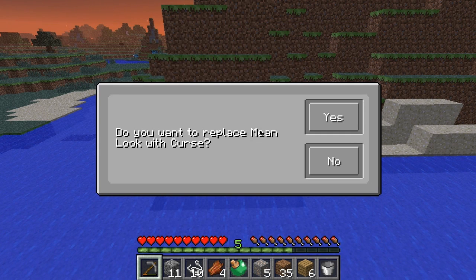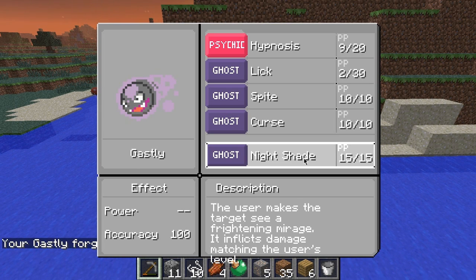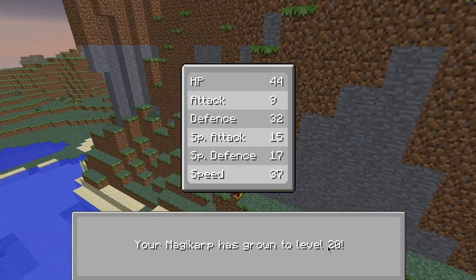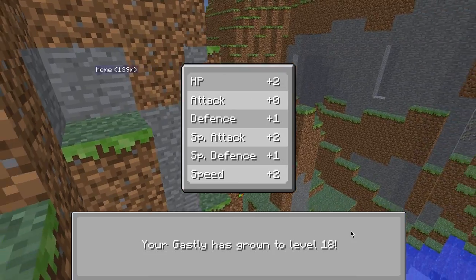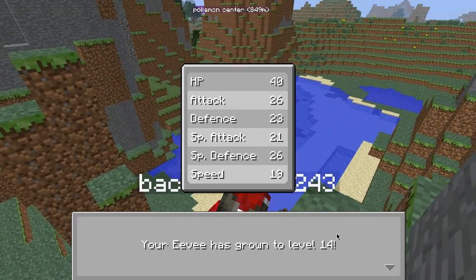Here's Curse - a move that works differently for the ghost type than for all other types. I'm gonna yeah let's get rid of Mean Look. Nightshade - the user makes the target suffer. No, Quick Attack - nope. Magikarp is level 20. Ghastly is level 10, then 11, 11, 12, 13, 14, 15, 16, 17, 18. Eevee goes 11, 12, 13, 14, 15.